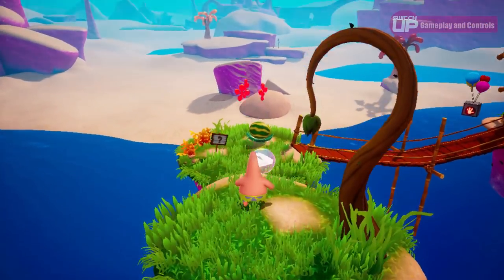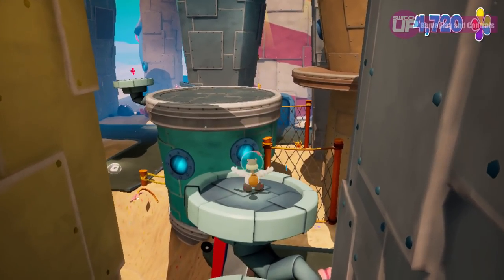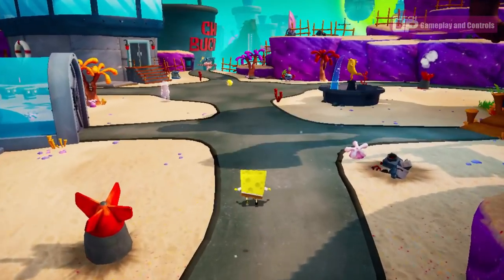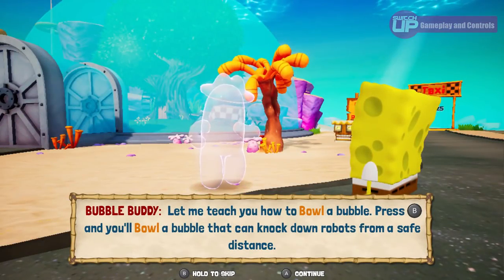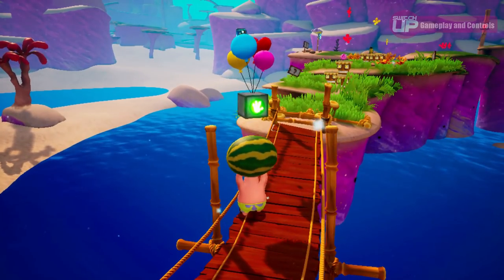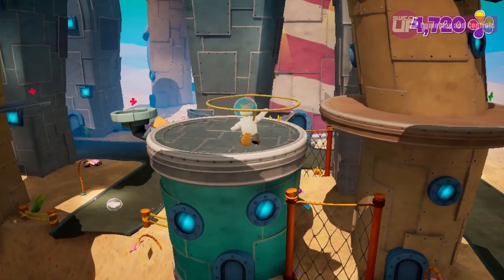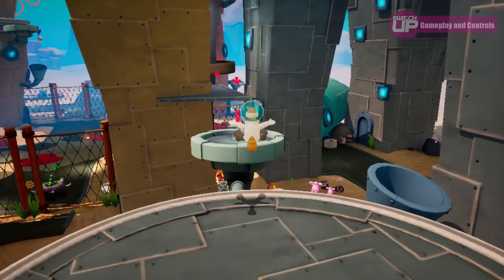Patrick is a playable character, as is SpongeBob and Sandy Cheeks, and all three of them have different movesets. You primarily play as SpongeBob, who has the richest moveset — mainly bubble related — and also uses his bubble wand to attack, learning a few more bubble-related moves as the game progresses. When you encounter a bus stop, you can switch to either Sandy or Patrick depending on the level. Patrick's unique moves revolve around picking items up and throwing them, and Sandy has a lasso to attack with as well as being used to hover in the air — her platforming sections, I found, were the most fun.